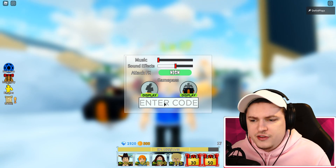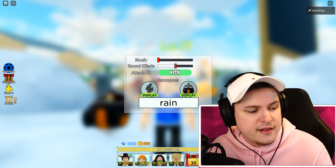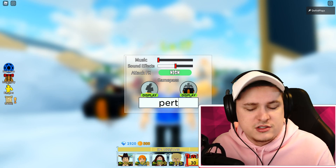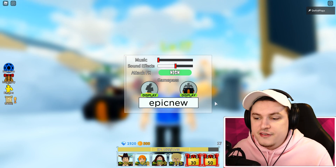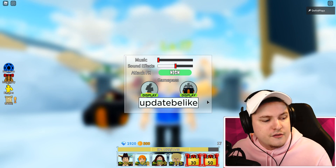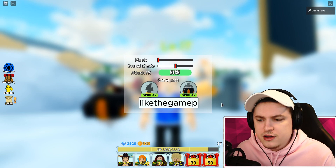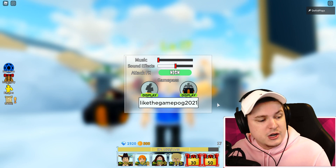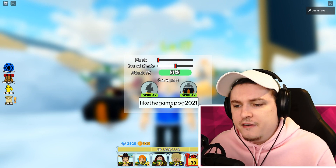Code RAINMAN gives 50 gems. Code PERT gives 50 gems. Code EPICNEW gives another 50 gems. Code UPDATEBELIKE gives another 50 gems. Code LIKETHEGAMEPOG2021 gives 200 gems and an XP3 pet which is super useful - definitely get that one.